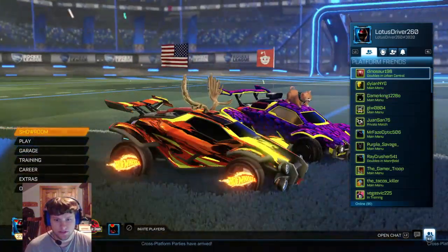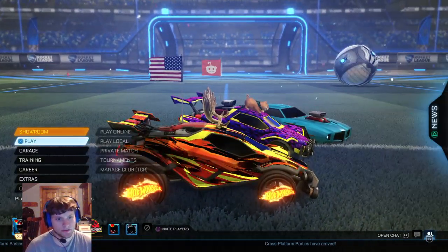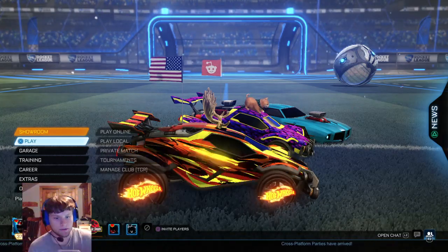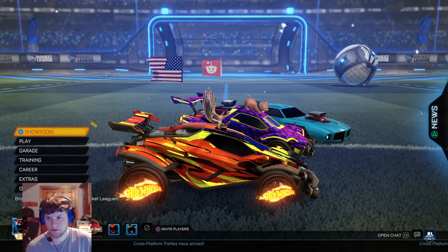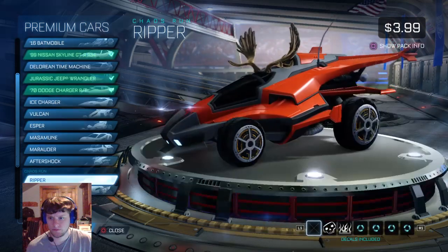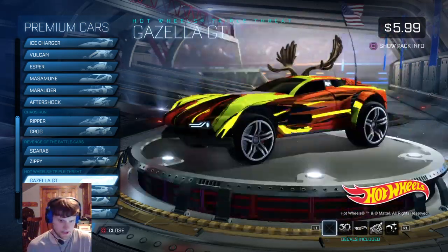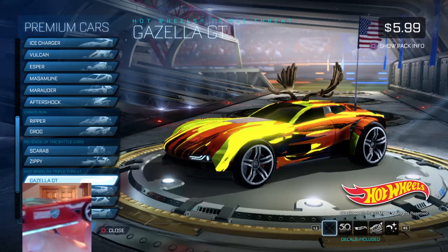How you get these wheels - you gotta go to the store and get yourself this little dealio right here. It's like a package of Hot Wheels, and they're all the cars that you can buy in the showroom. Gazella GT is this one. They're not too special, but they say Rocket League on them. That's kind of cool.